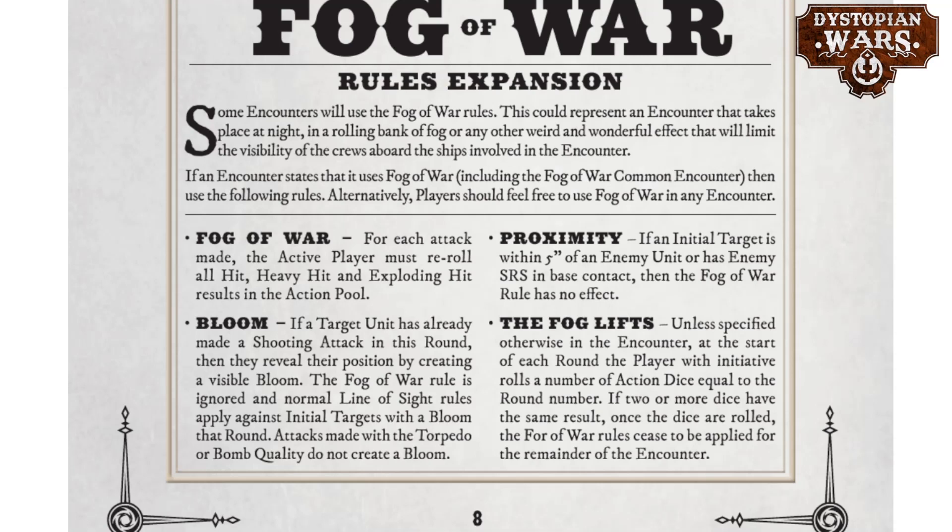The second major change to fog of war — it used to be called 'obscured' — is that there is now a blooming effect. If a target unit has already made a shooting attack in this round, they reveal their position by creating a visible bloom from the explosions. The fog of war rule is ignored and normal line of sight rules apply against units with a bloom for that round. However, attacks made with a torpedo or bomb quality do not create a bloom, so torpedoes go up in value when these missions are played.